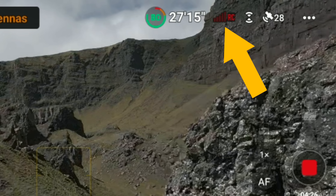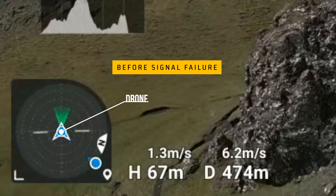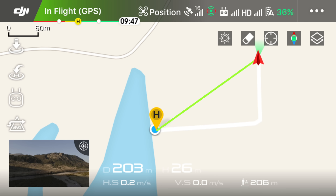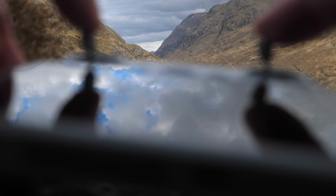A glitchy camera view in these environments is very common, but I've never had a complete signal failure between the controller and the drone itself — and that's exactly what happened here. The compass is my primary tool for knowing where the drone is at any point in time. But when we had a signal failure, the blue circle representing the controller turns gray and becomes completely useless for getting your drone home.